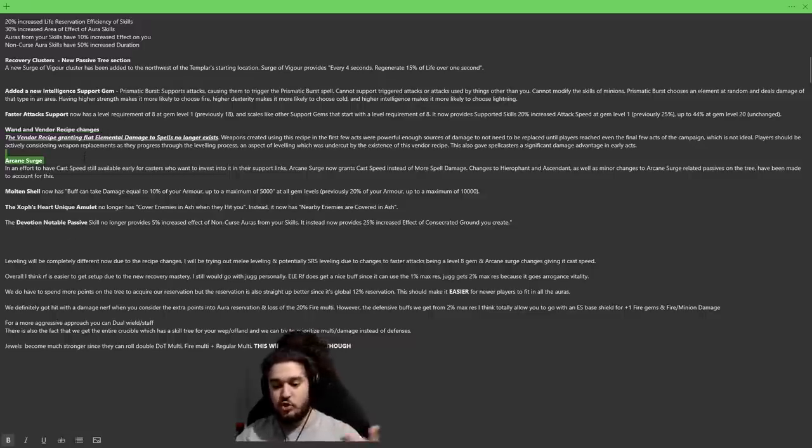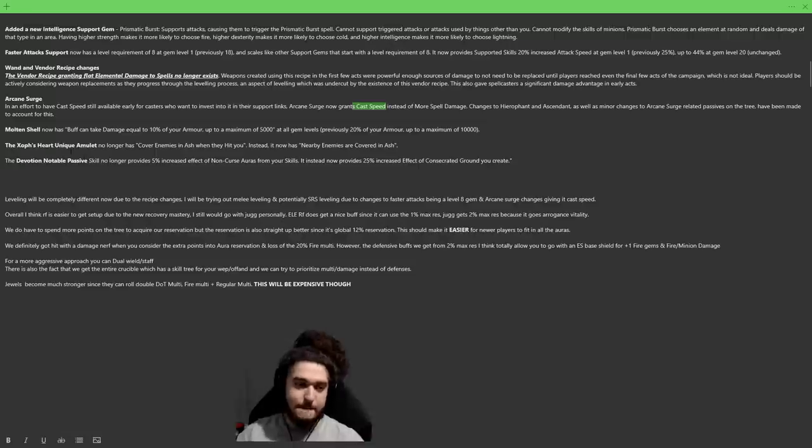Arcane Surge was also changed — it used to give a multiplier to spell damage occasionally, which I'd put on Molten Shell end game to trigger a spell damage multiplier. That's gone. However, it now gives cast speed, which is very good in early stages depending on what we decide to level with. Molten Shell has essentially been cut in half — you can no longer block 10,000 damage, it now caps at 5,000. I think mapping will feel exactly the same; the big spot where this gets hit is Maven memory game tanking and Awakener meteors.